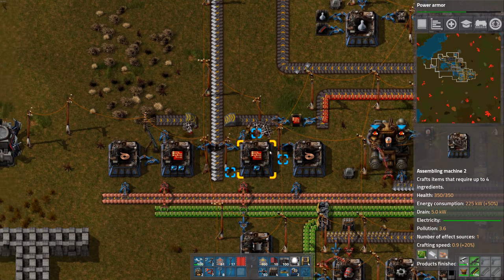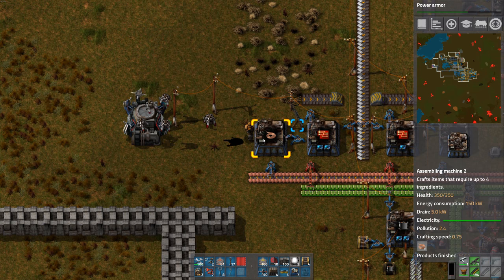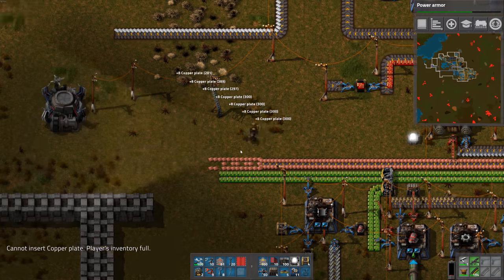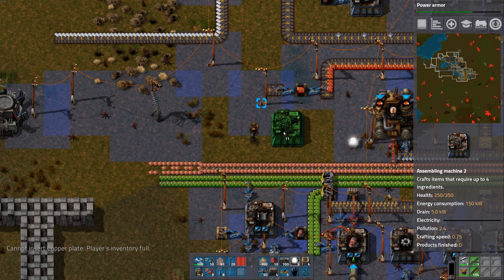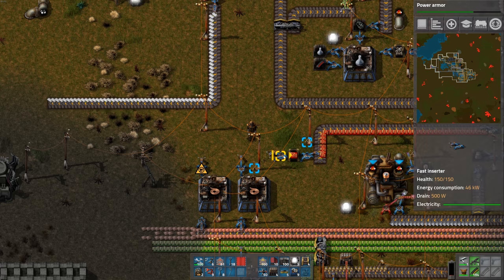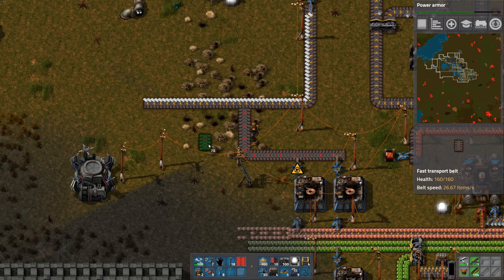So back to our original problem — these red circuits. 10,000 items delivered by logistics robots. I'm going to tear all this up, I think, because I don't like the way it is. So we want a belt of copper wire. Stick that on a belt. Might as well use fast belt, let's not mess around. And we'll merge that to plastic.